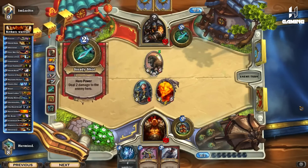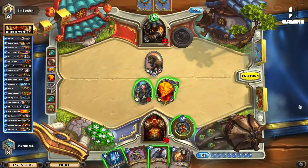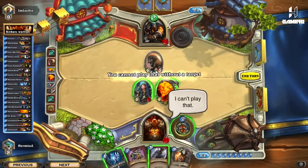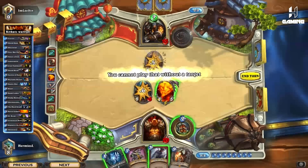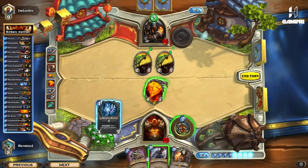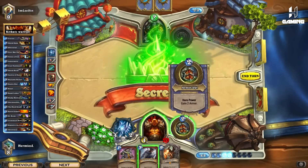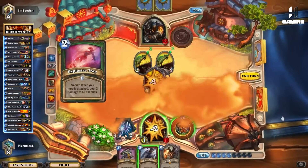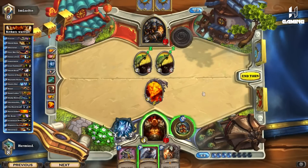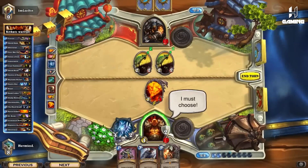Here's the Savannah Highmane. This is really good because we have Alexstrasza now, so I'm not scared to go below 15 health. This is probably going to be a Freezing Trap — but I want to damage this somehow so I can use Execute. Oh, it's not — it's an Explosive Trap, which is actually really good for me. I did armor up first before hitting the Explosive Trap — you usually want to have a habit of that: take damage first, then put up armor, just because you want to use the armor later on.